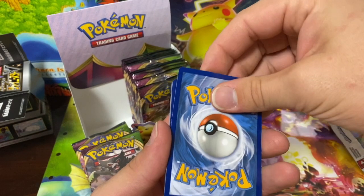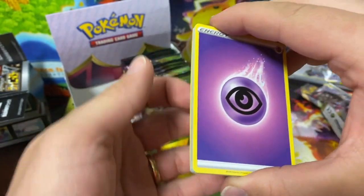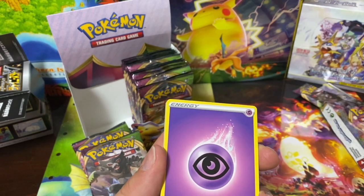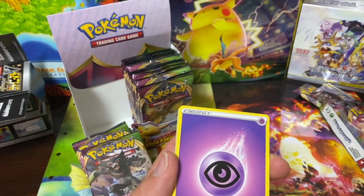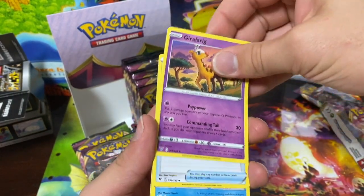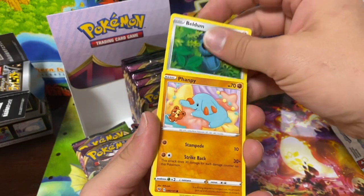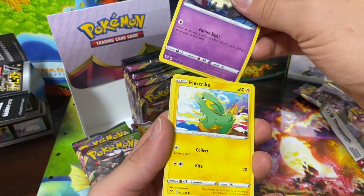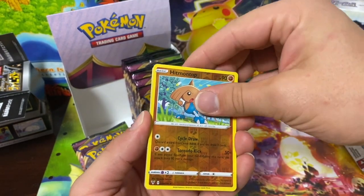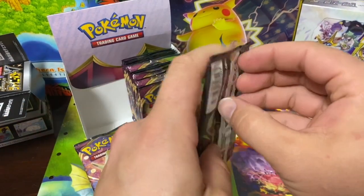My next video is gonna be an informational video — people have been asking me different things about what they should be looking for. I'm going to open a couple packs here and there but I'm gonna do some information to let everyone know who's watching what's going on in the Pokemon world, what they can do if they're just starting out, and things of that nature. Moving on — Bronzong, Lampent, Beldum, Yamper, Duskull, Electrike, Pineco, reverse Nidoran on top, and a Forretress. No bangers but we'll get something.